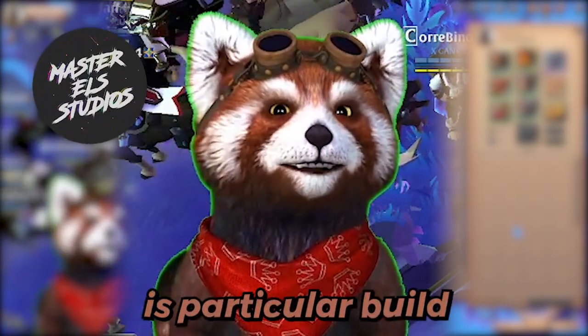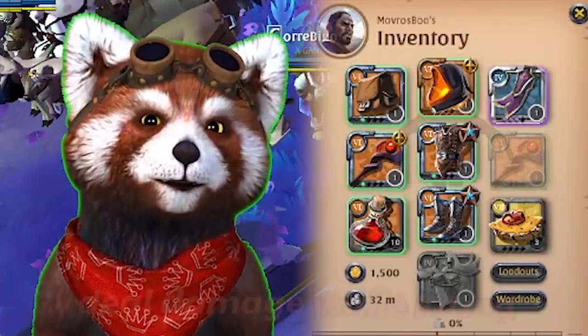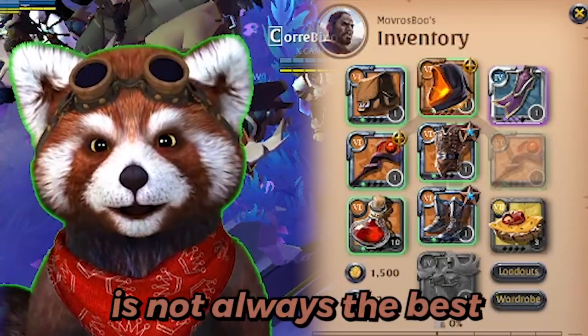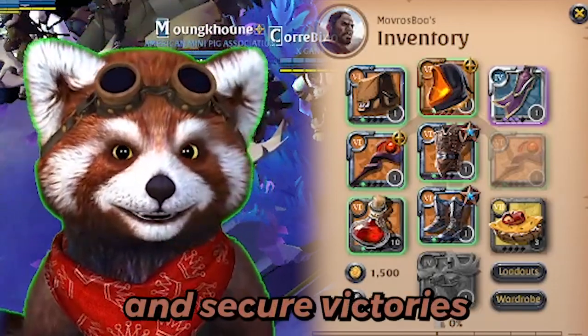Today's build guide covers a particular build using the demonic curse staff. The purpose of this build is to deal damage while kiting, because the mobility of a curse staff is not always the best. However, with this kiting strategy, we should have enough kill potential to kite out melee and secure victories.